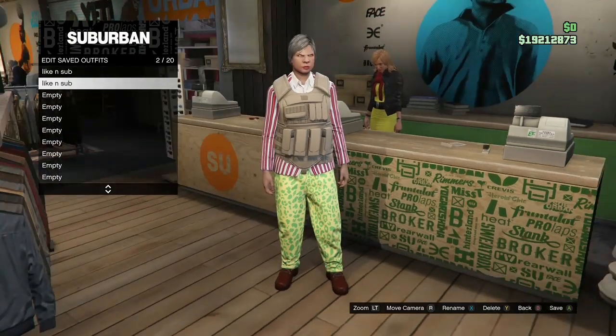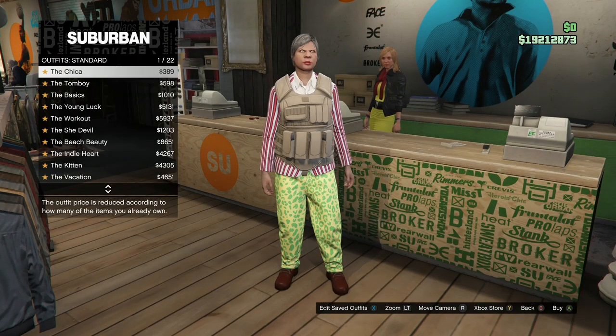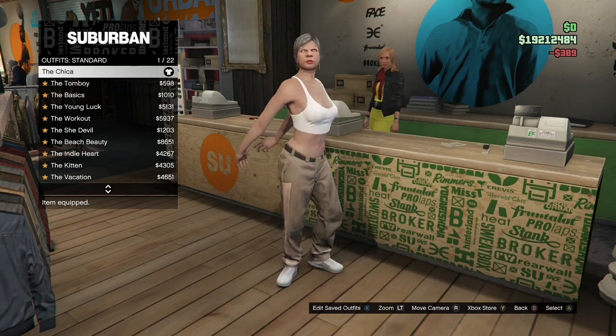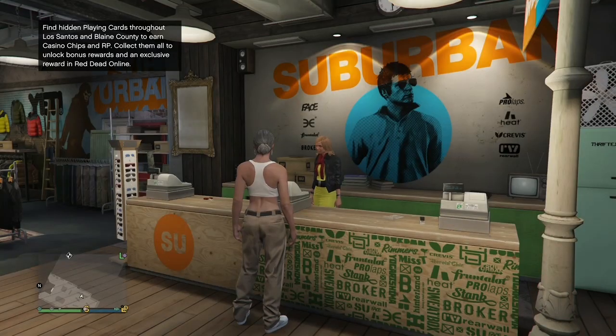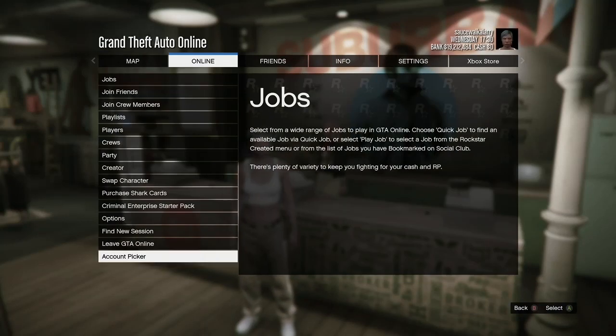Once you've saved it, hit B or circle once, go to standard outfit, and purchase the chica outfit. Once you've got the chica outfit, completely back out, hit your pause button, go to online, and go inside of creator.